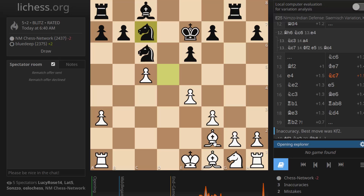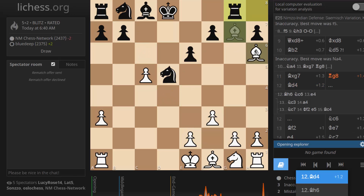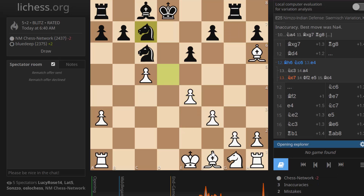So I guess we'll have a look at it with the engine. Likes team white for basically the whole game — not by a great deal. When I see like a half pawn advantage, I'm thinking it's primarily related to just having the bishop pair.